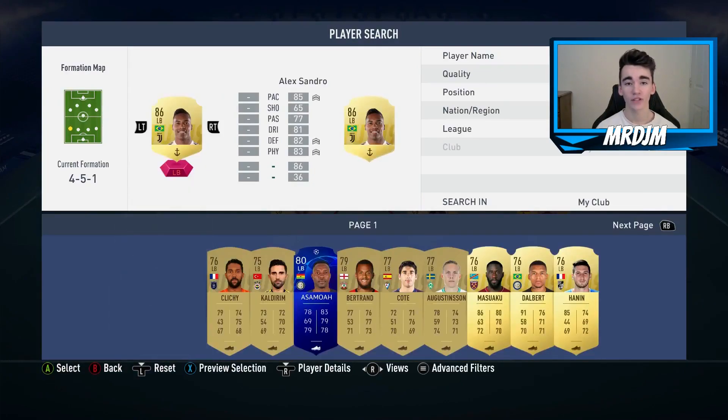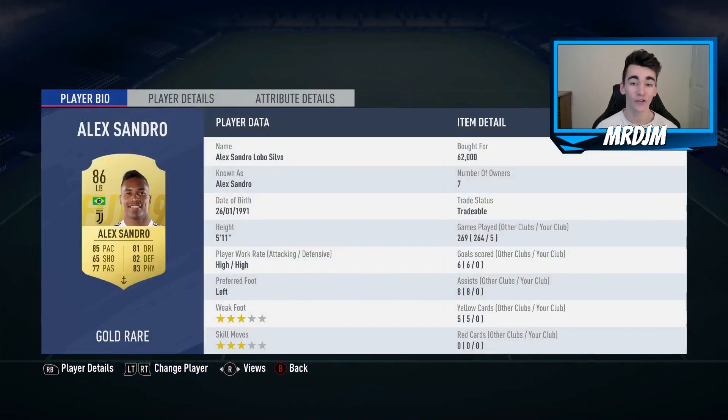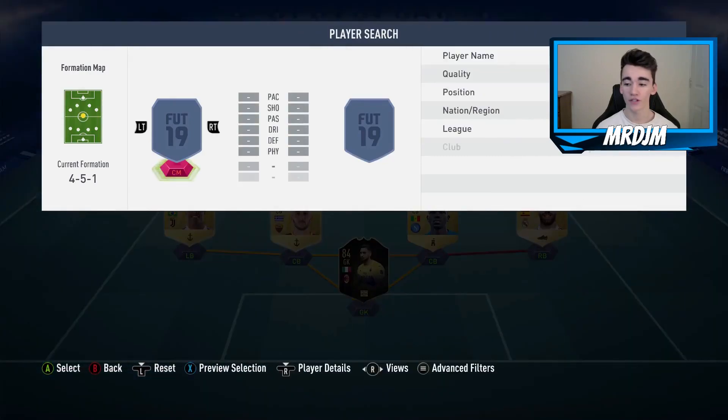In the left-back position, we have got Alex Sandro, who I bought for 62,000 coins. The best left-back on the game in my opinion. I think he's such a reliable player — going forwards he offers you a hell of a lot, and defensively so solid.